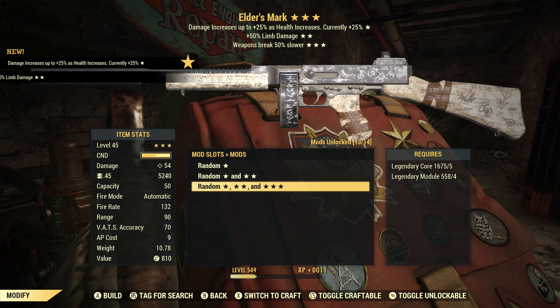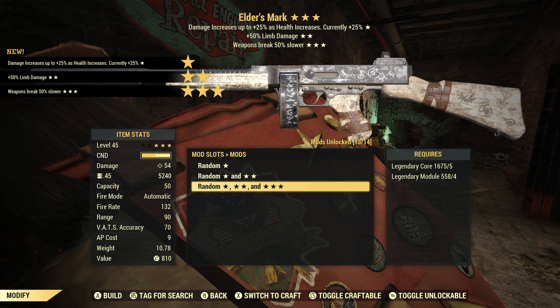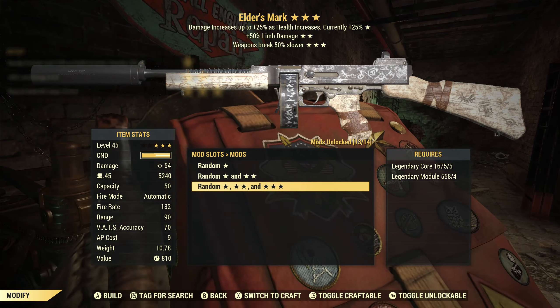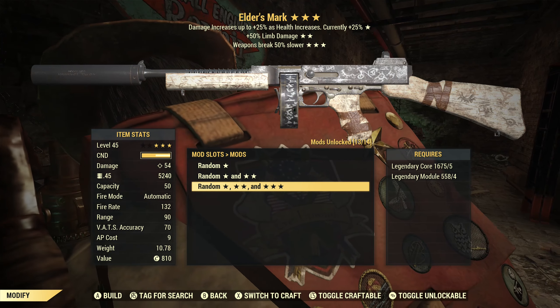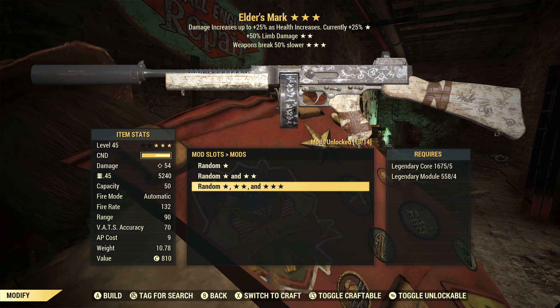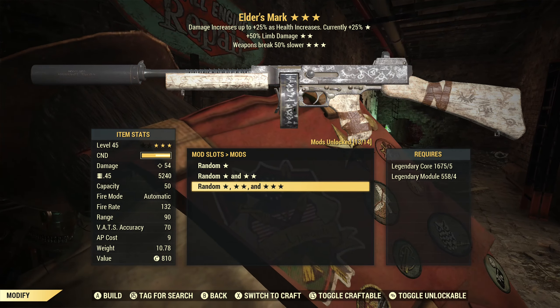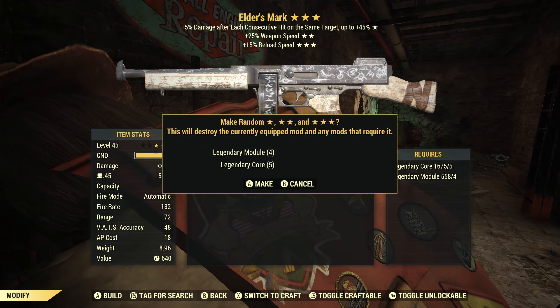The next one is Juggernauts again with limb damage and breaks slower. I'm not trying to cripple with these, I'm trying to kill, so limb damage isn't great. Breaks slower is not that exciting either. I do like the fact that we're getting primary rolls that are increasing damage though, so there is hope.